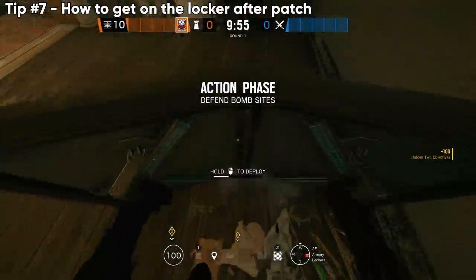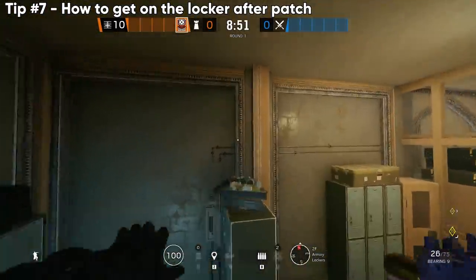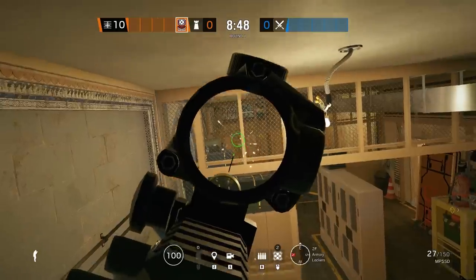Jumping over to Border — similar concept. If you place a shield, you can actually still vault up here and then vault over to the locker to get a ton of different cool angles. You can literally get bullets to go all the way down east balcony.